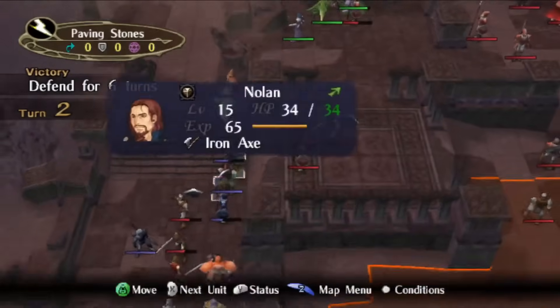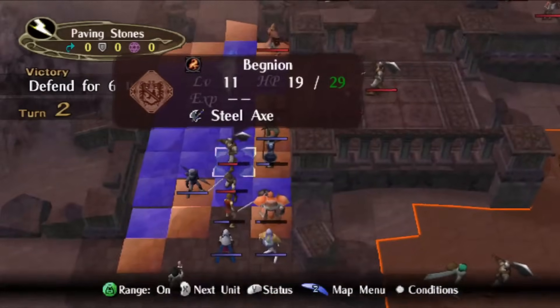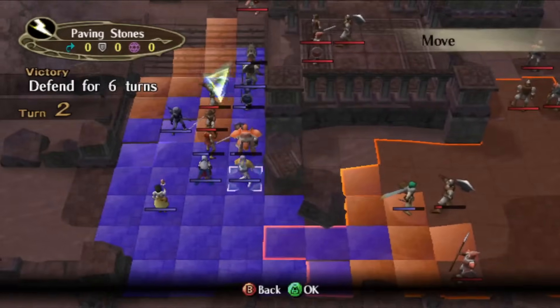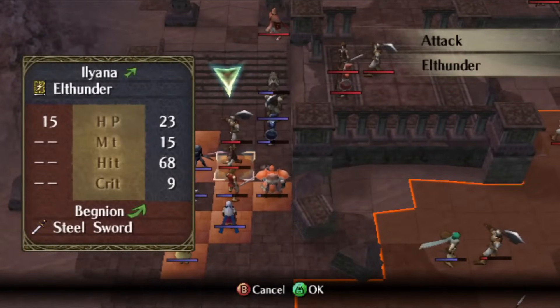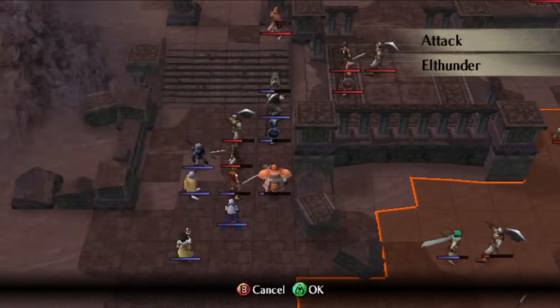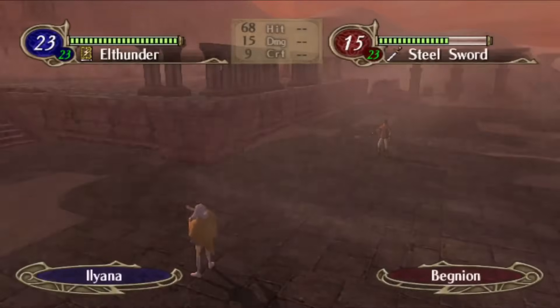I've made an entire video on Micaiah, and I do think that she is a good short-term investment. However, in the long term, her stats don't really matter. Meg is a meme unit, so you can invest in her if you want, but you're memeing around — you're not doing it because it's optimal. And good for you, because Meg is awesome.